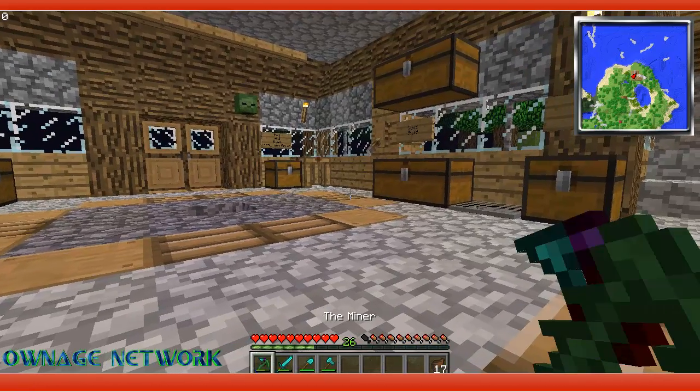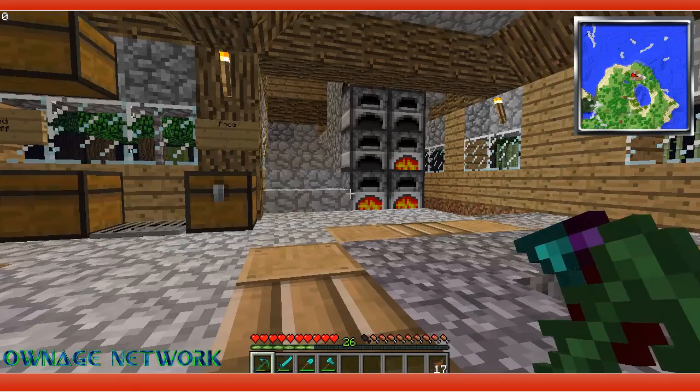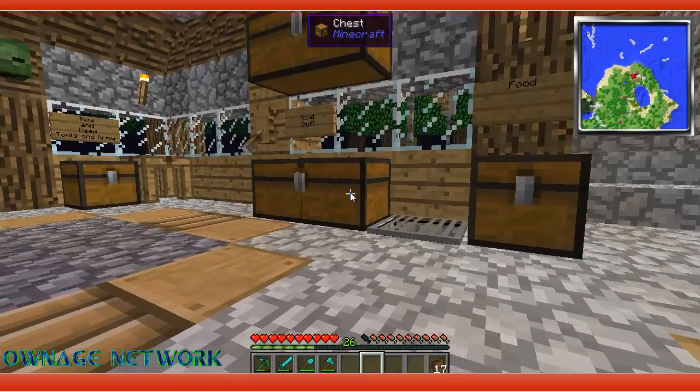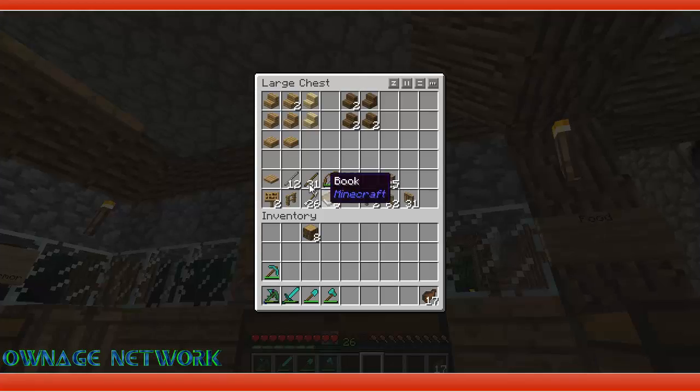Last episode we made a custom pickaxe, and it repairs itself in the daylight. But this time we are going to make a sword. Now what we're going to need to do is we need some wood and a tool rod.